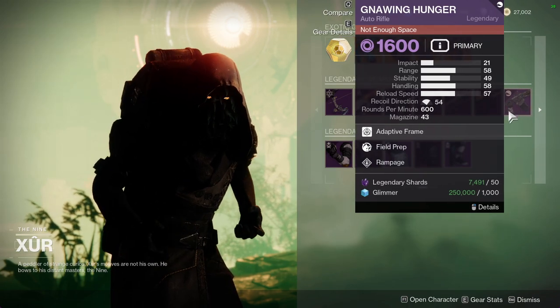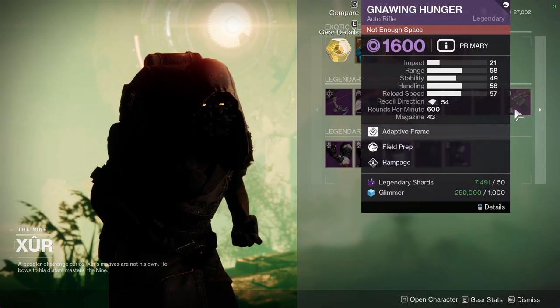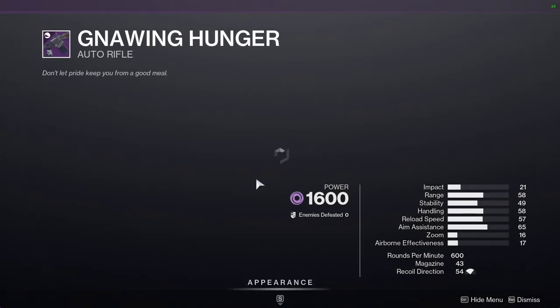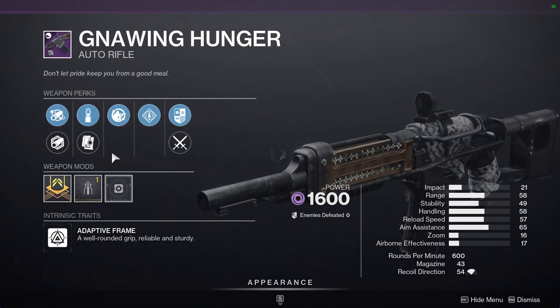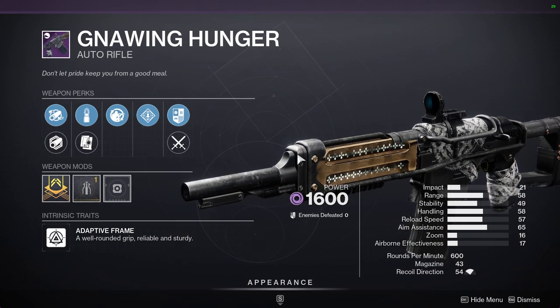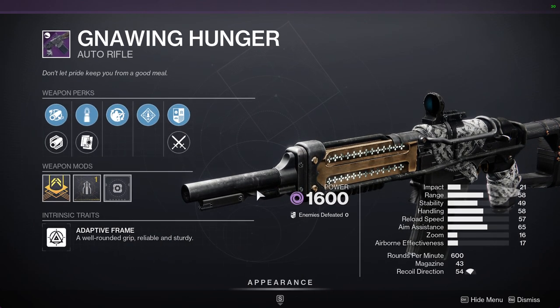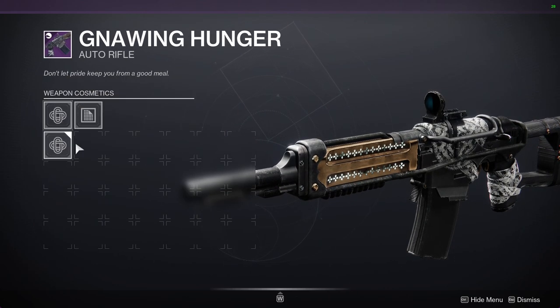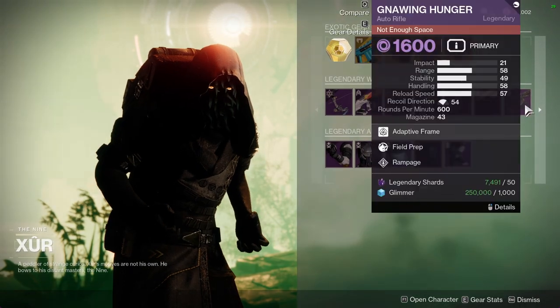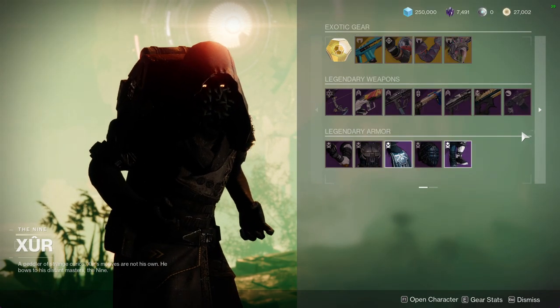Nine Hunger with Field Prep and Rampage. Nine Hunger is really good — I would definitely recommend this one. It's a Void Adaptive Frame Auto Rifle, which is really cool. There's an ornament for it, which apparently I don't have — I didn't even know that. But I would recommend picking up Nine Hunger because it's a really good weapon.